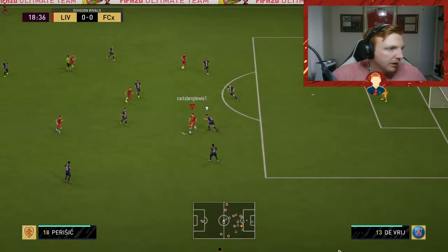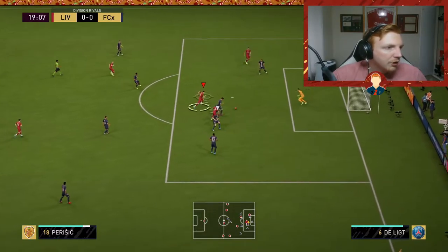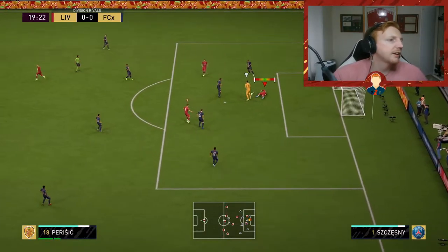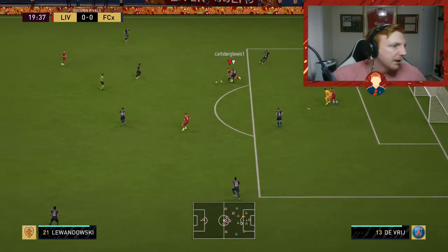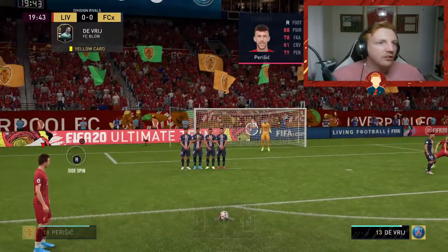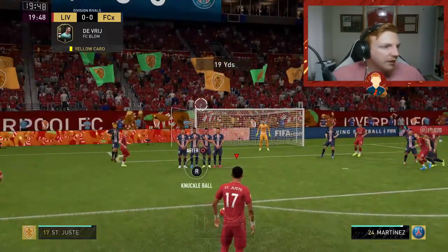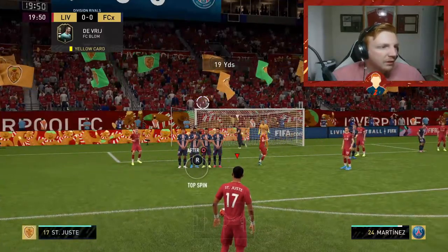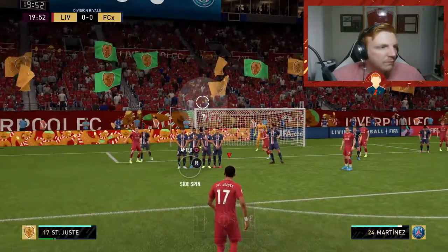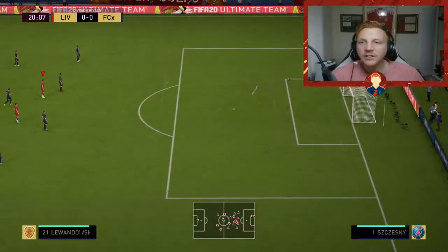Kimmich for Verstrat. Here's Perisic. The ball into Kimmich, back across to Perisic — unlucky, maybe tried to be a little bit too picky there. Should we take the free kick with St. Just? I think we're going to. He has a 34% free kick... and you can tell why.